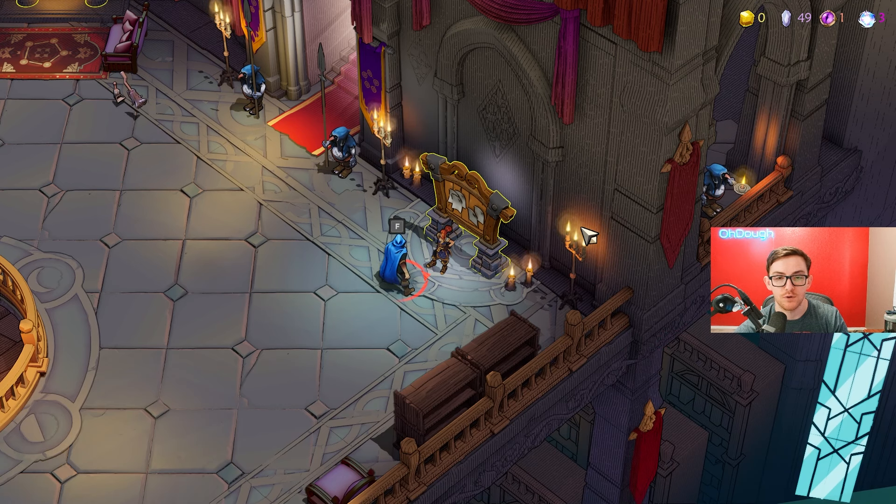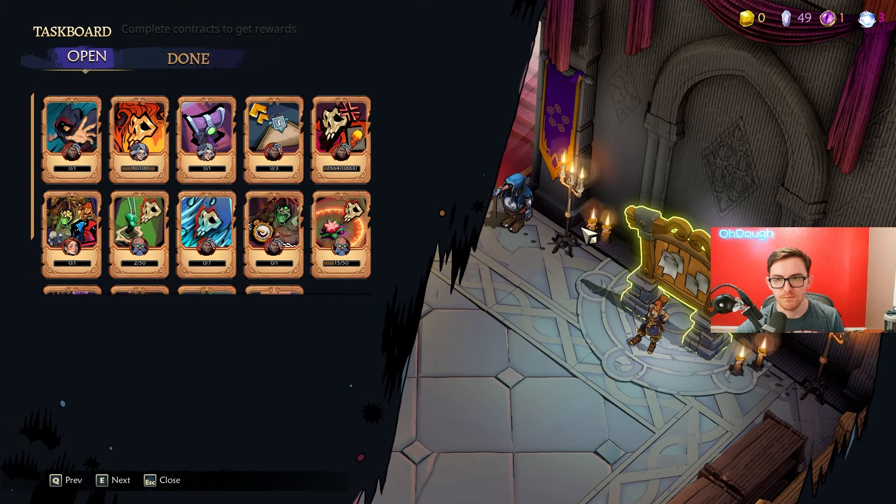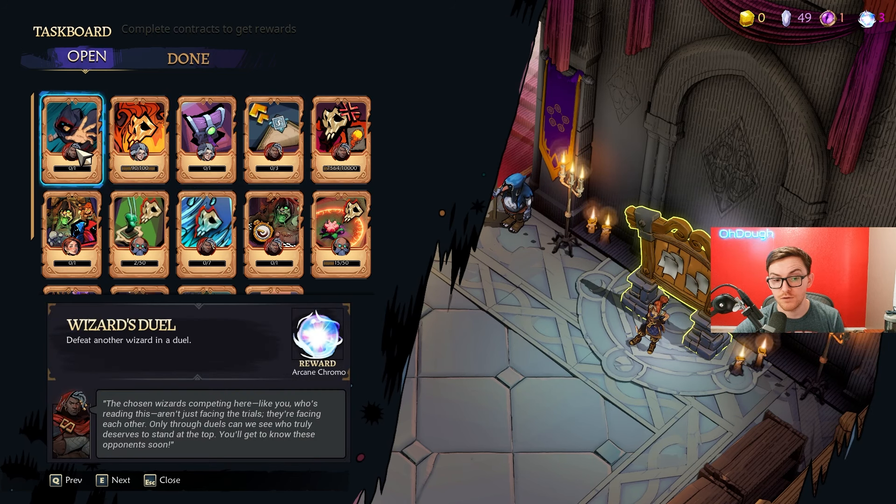Every currency in the top right, except for gold, is used to progress your character in some way. Chaos gems are gotten from just playing, killing mobs, and opening random chests here and there. You can also get some from completing your tasks. Arcane chrono can also be gotten from tasks, but is normally obtained from killing the elementalists.